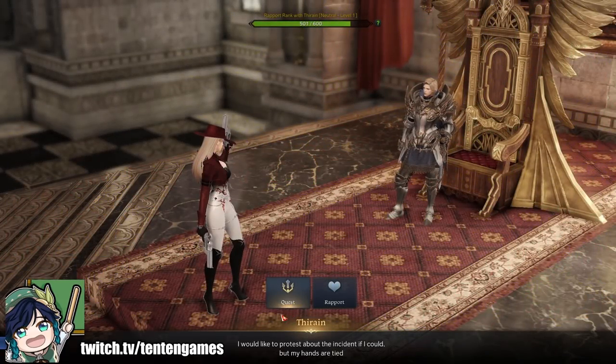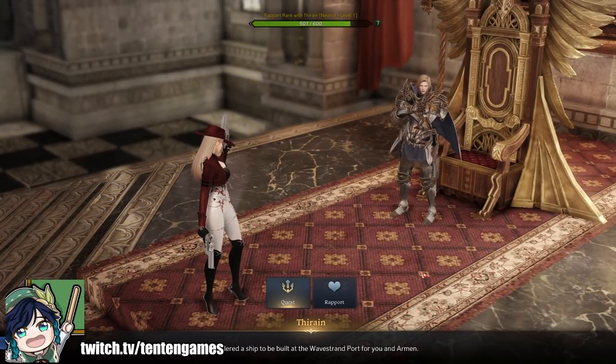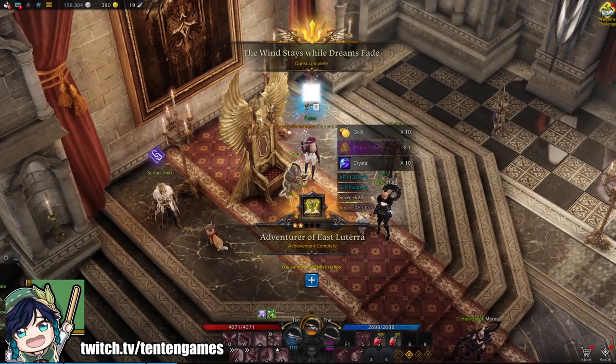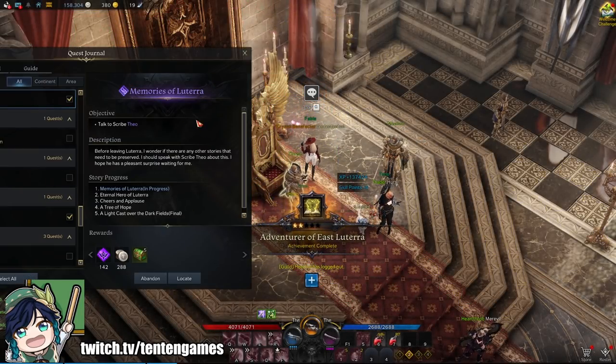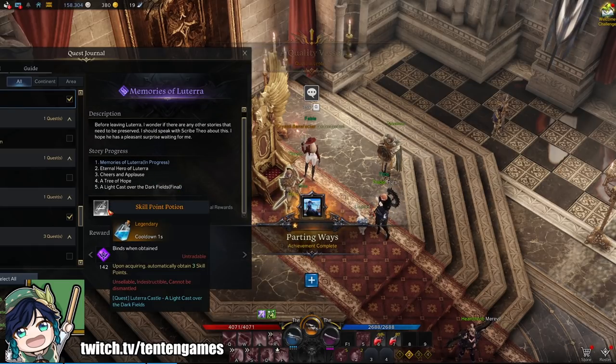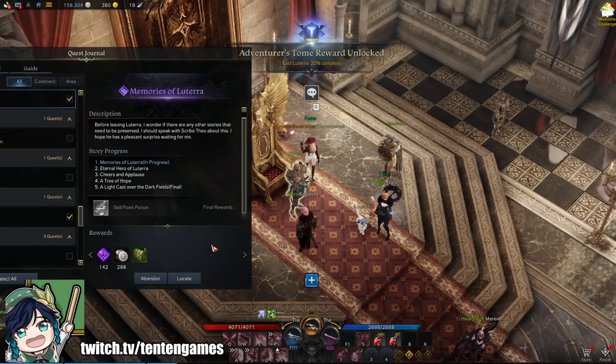Right after you hand in the main quest, you'll also accept the upcoming quest, which is going to be a purple quest called Memories of Lutera. This quest will award you with 15 Class Engraving books in total, which is just 5 away from earning your Class Engraving.